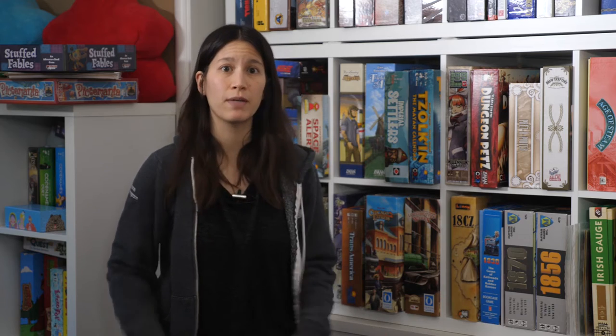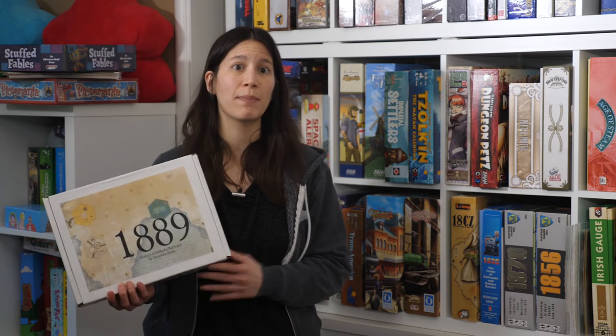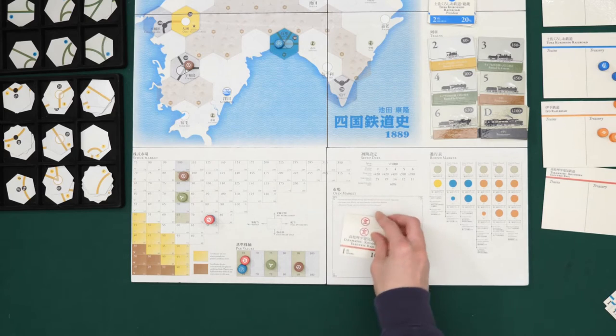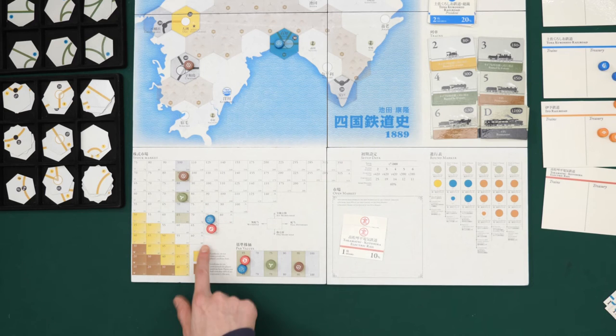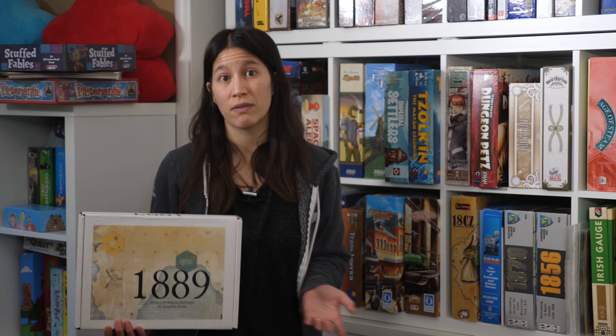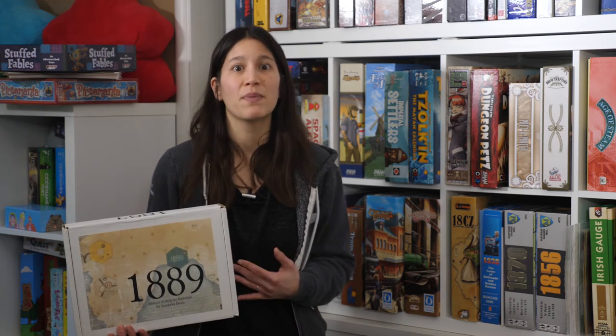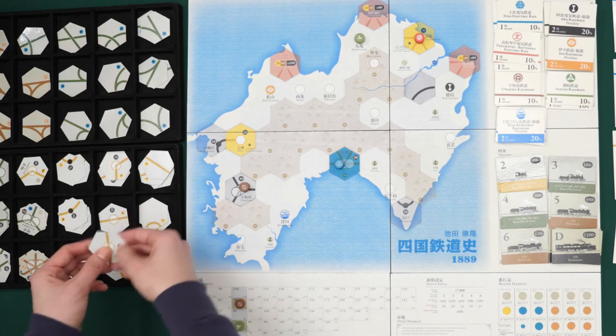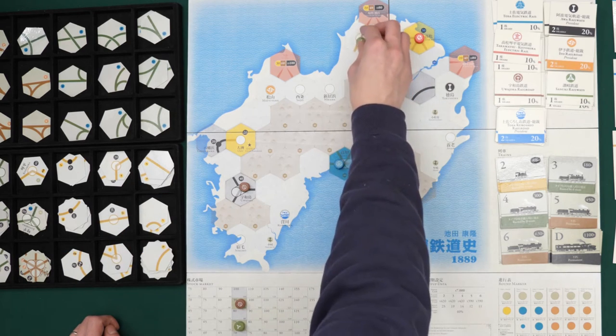Compared to 1830, 1889 has a smaller map and smaller bank, which leads to a shorter playtime. Also, the stock market is more shallow, which means there's less potential for really trashing share values by selling shares. Additionally, there are some parts where the tile roster is more forgiving than 1830. For example, there are six starting generic city tiles in 1889, but only four in 1830, so it's less likely to run out early on in 1889.